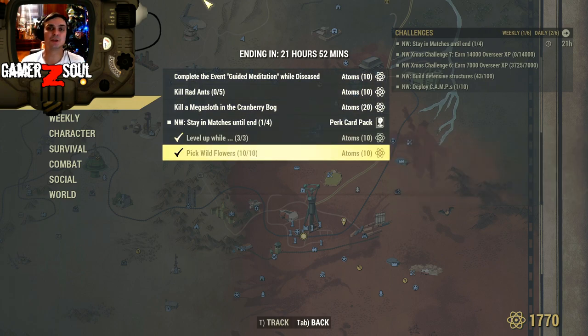Pick wild flowers — you can go to White Springs and there are a lot of flowers over there, so you can get it done quickly. By the way, a quick funny thing: I did play Nuclear Winter before I did this event and it actually worked fine — it didn't bug me out, so that's cool.